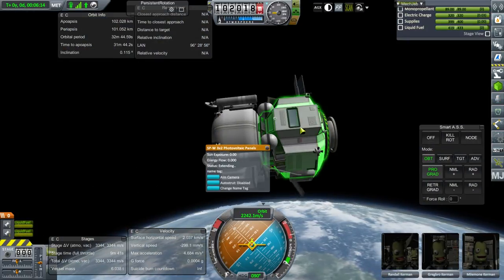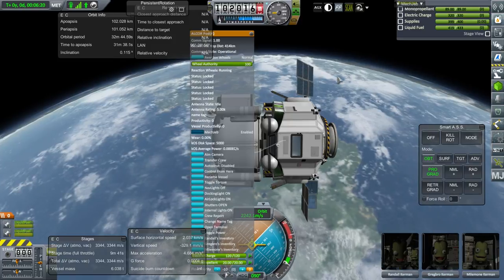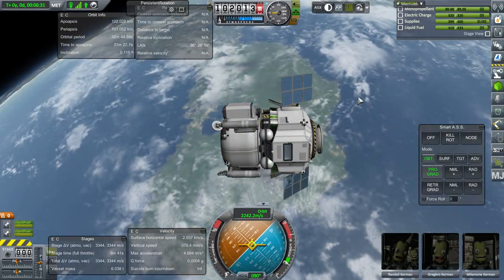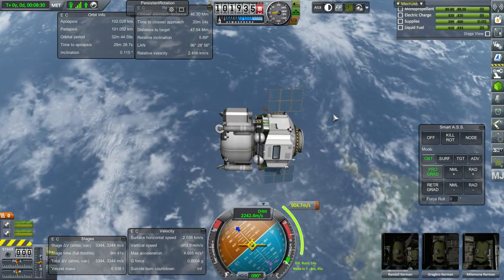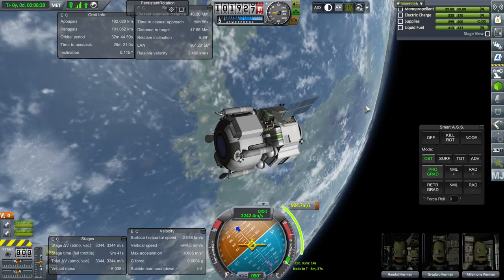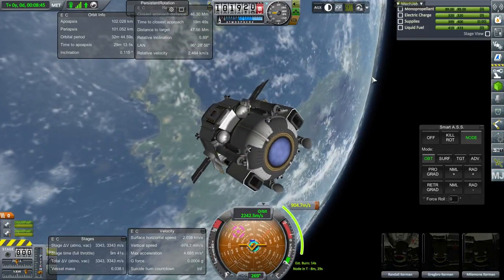I guess the Alcor pod must have a controller inside — I don't know. We don't have a pilot, that's what I'm thinking about. Everything seems to be fine. Let's plot for Minmus with this and then jump back to the supply mission. This is going to Minmus, and it looks like it's actually going first — the location of Minmus ensures this one has to do its burn first.